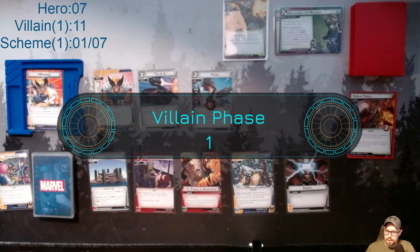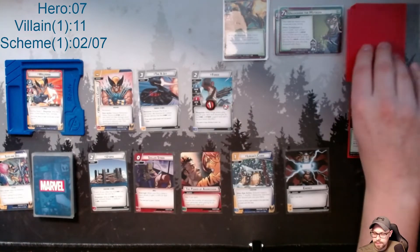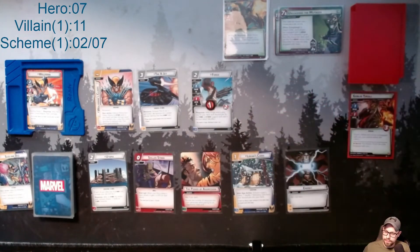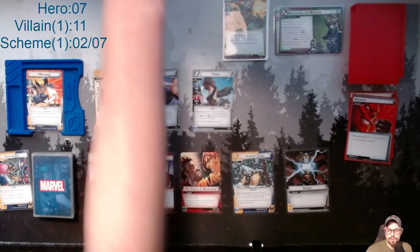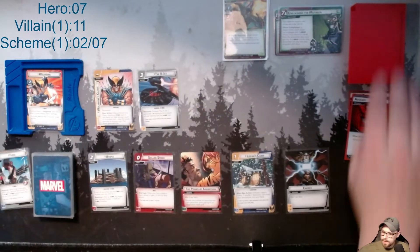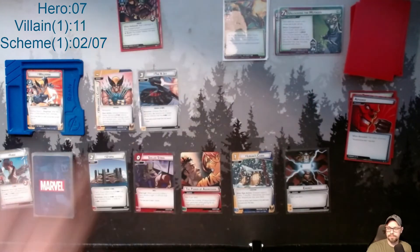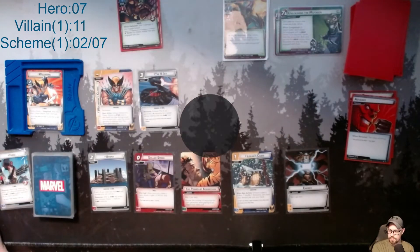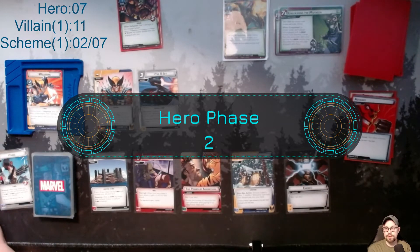Alright, so Green Goblin is going to attack me, and Forge is going to defend for me — it's two damage. Thank you, Forge. Now I get my encounter card, which is a Goblin Soldier. For the hero phase I do get to heal two, so that's awesome.